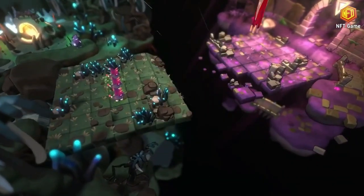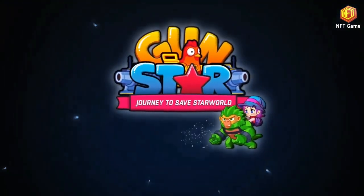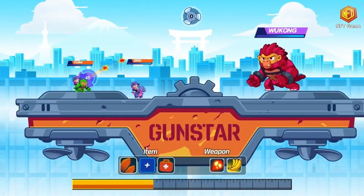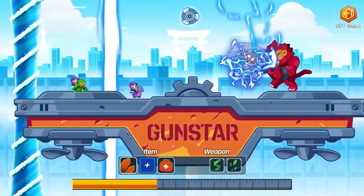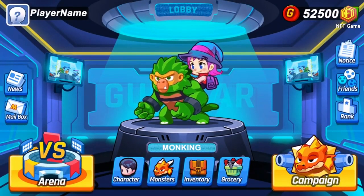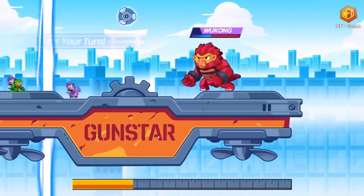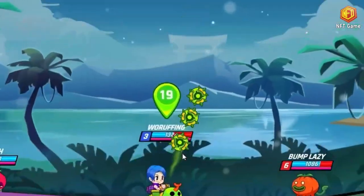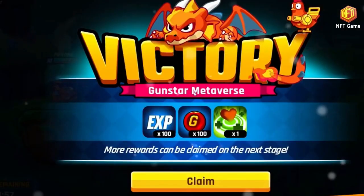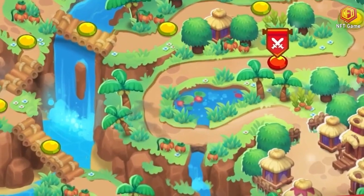Number five: Gunstar Metaverse. Gunstar is a 2D game with properties of a turn-based and ballistics simulation game. Players are placed on two opposing teams — the opponent is either an AI monster or a player. They take turns firing at each other with their pets. Each pet has three unique skills: two normal skills and an ultimate skill. The game also has external factors that affect match results, like terrain conditions, winds, and storms.